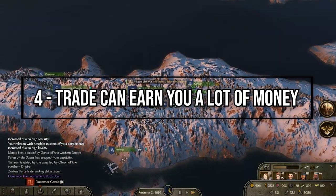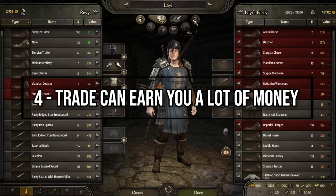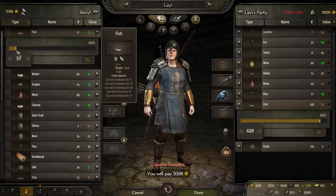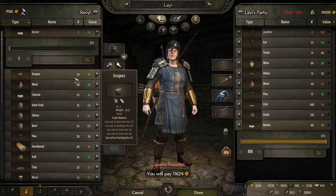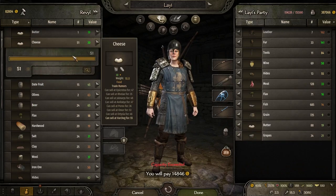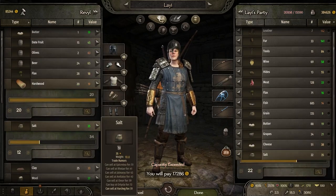You may find yourself thinking that you only make money by killing other people and taking their loot to sell. Actually, if you combine that with trading from town to town, you'll net an insane amount. Trading can easily give you 5-10k profit per town jump and is a means that should not be ignored in early to mid game.